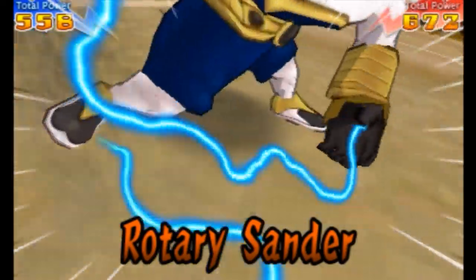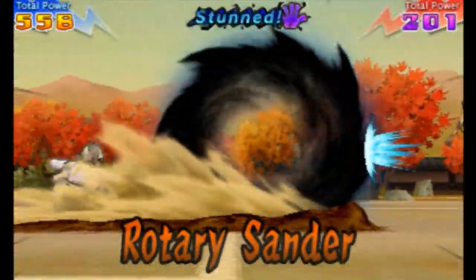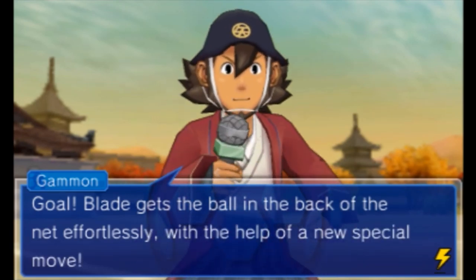The answer is absolutely stunning - I love that move, it's brilliant, and it's going to get us a goal. Yes! Chrysanthemum Katana - we didn't get to find out the full name until we used it in practice. The power of Okada gets the ball in the back of the net.